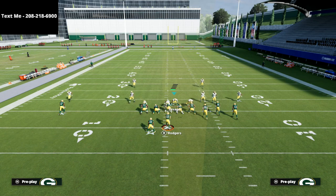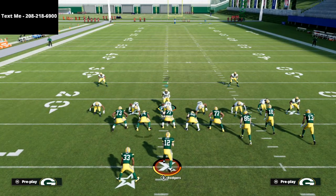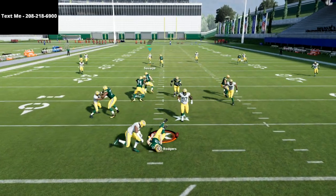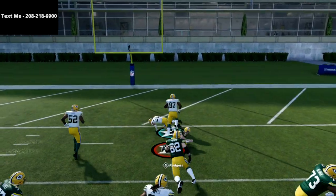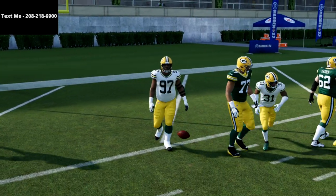If you ever have any issues with your blitz from this formation, practice mode is a little finicky on current gen. All you need to do is pinch your linebackers and get right up close — you really want to be right up in here on current gen. And there you see we're going to scream off the right edge: instant sack, big time play from the defense.